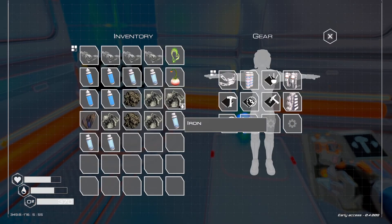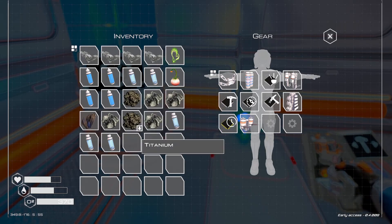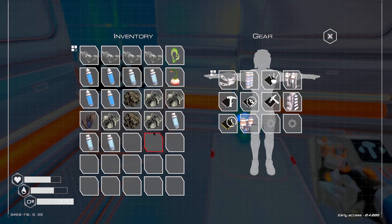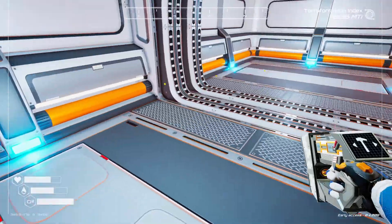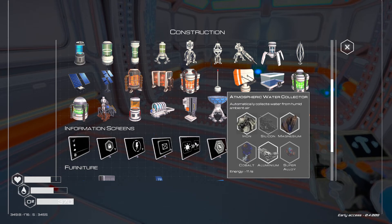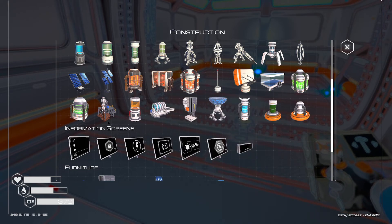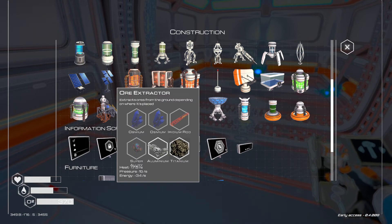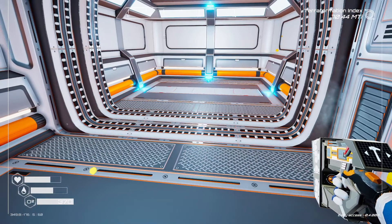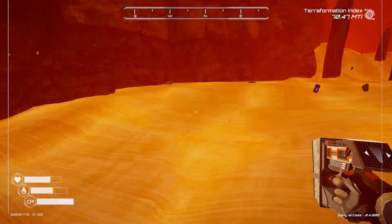Of course we can't pick ice up and make water anywhere now because the ice is melting - we're warming the planet up. So now we can only gather water by means of the umbrella. I hope this ore extractor gets what I want it to get. It needs to pull its socks up because I'm not happy with it right at the moment.